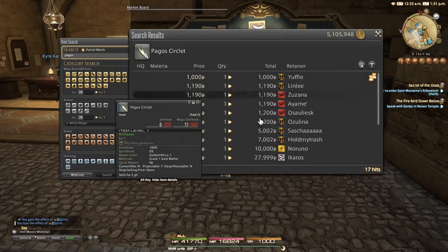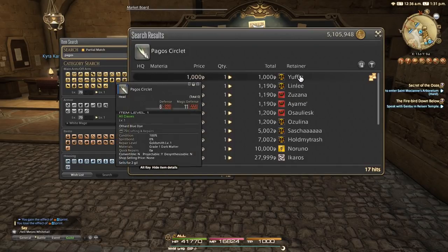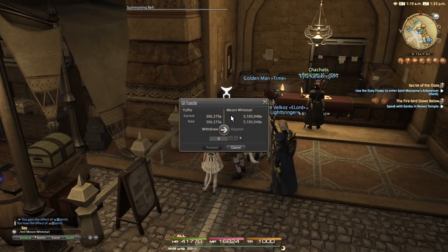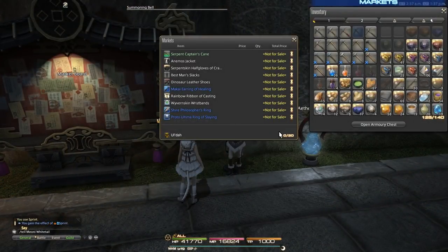Once an item has been sold, the sold-out text will be displayed for that equipment type, but the mannequin's appearance will not change until you select that equipment type again. Gil earned through sales will be held on your retainer. Any items equipped on the mannequin that are listed for sale still occupy slots in the retainer's list, so a mannequin cannot be equipped with items that would cause the retainer to exceed the 20-item limit.